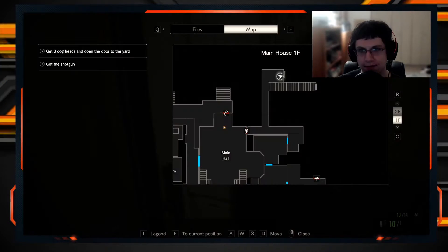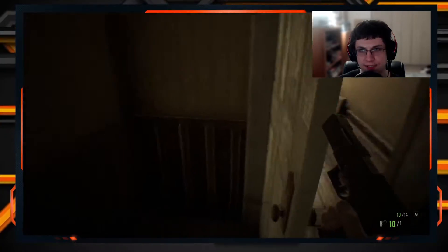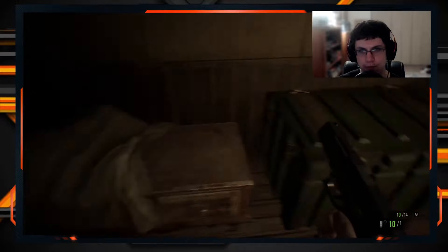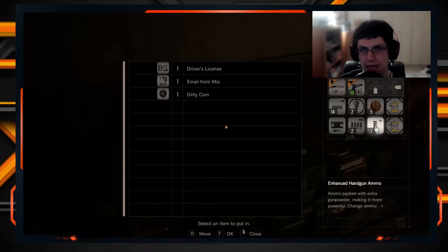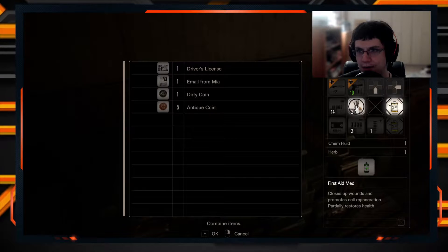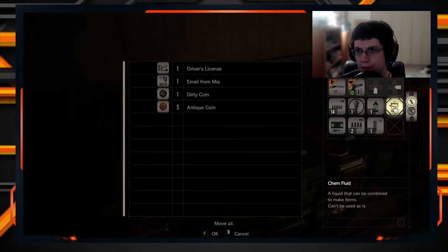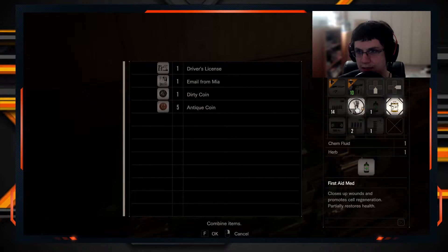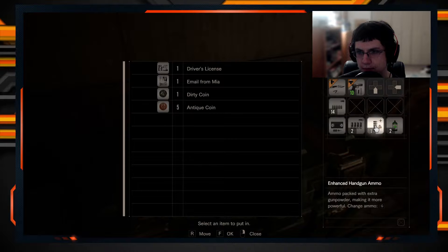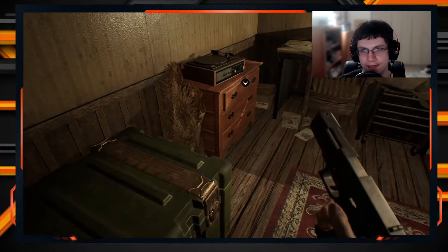Is this a safe room? This looks like a safe room! I'm gonna put the antique coins in here, combine that with the herb to get medicine, and combine this with the herb to get medicine again. I have shotgun shells but I haven't used them. Still have one pack of ammo left. There's a tape I can just leave in there.